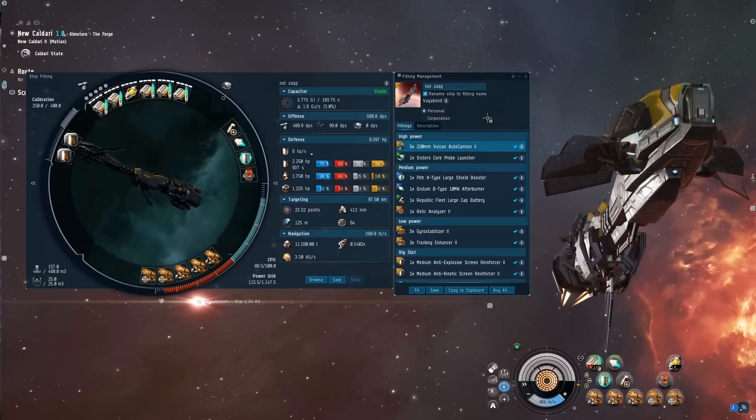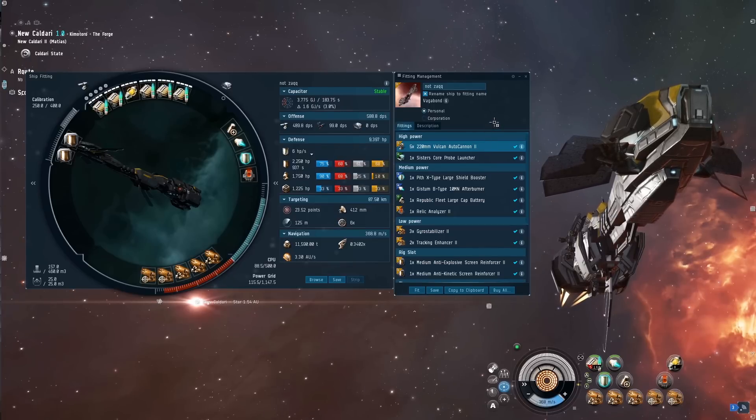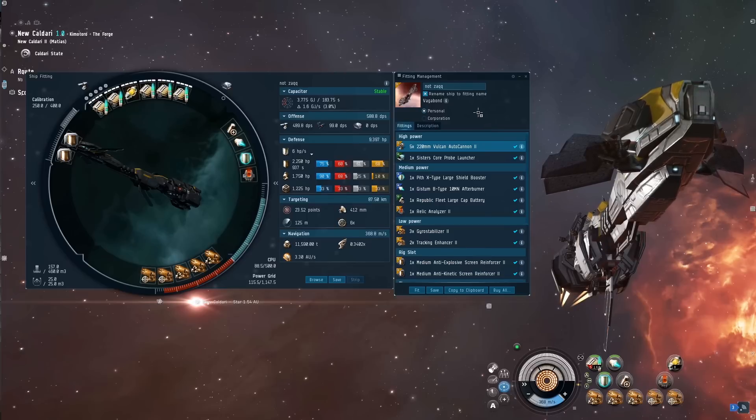Very good at tracking as well. You can fit the 425s if you put an ancillary rig on, but I thought we're going to be fighting mostly small stuff like cruisers and frigates, so a little bit extra tracking from the 220s makes sense. They're the mid-range autocannons in the game, very good for the medium class.